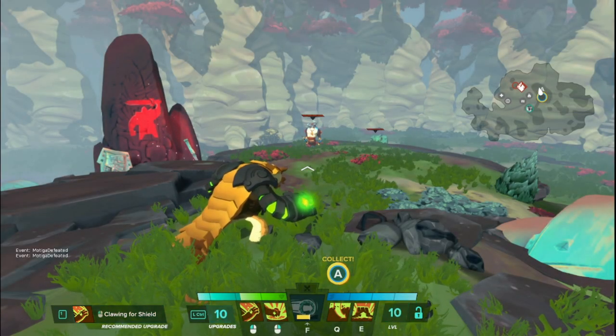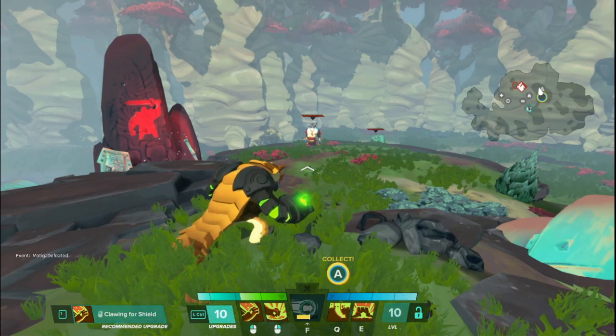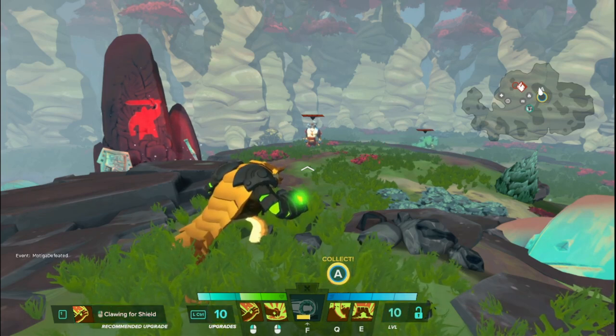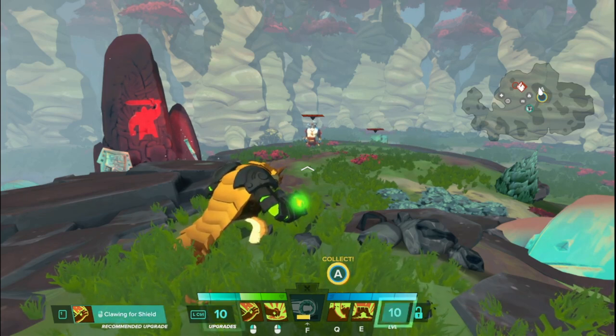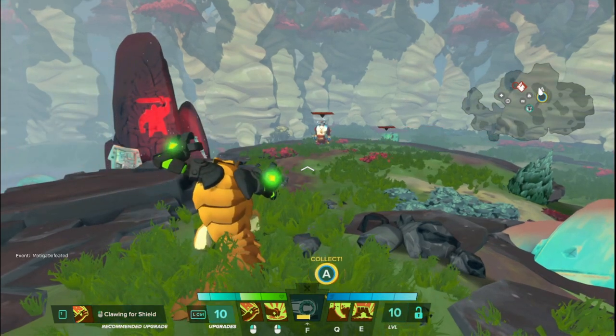Hello everyone, Wolfie here back with another Hero Basics video where I take a hero from Gigantic and tell you exactly what their abilities do at level 1. No upgrades, no talents, nothing like that — just what they do when you jump right into the game. This time we have Rutger.